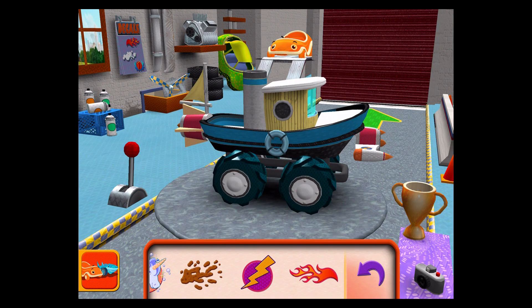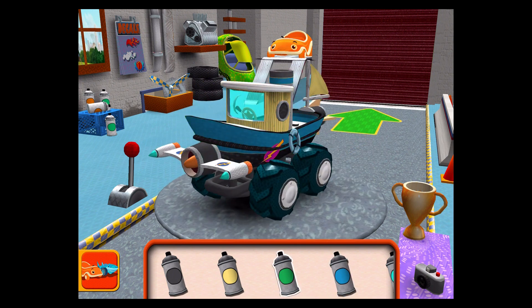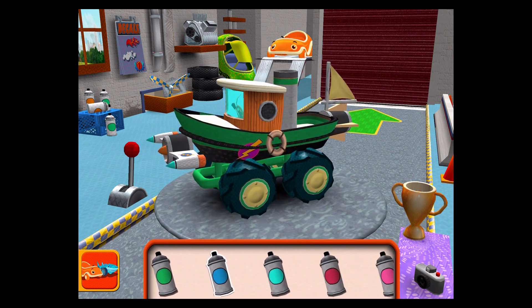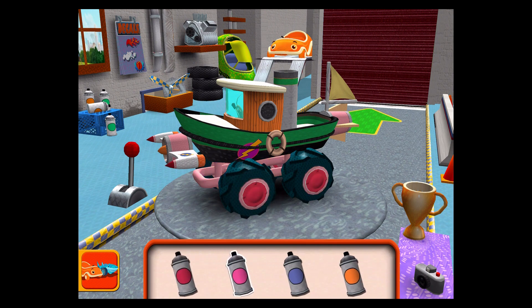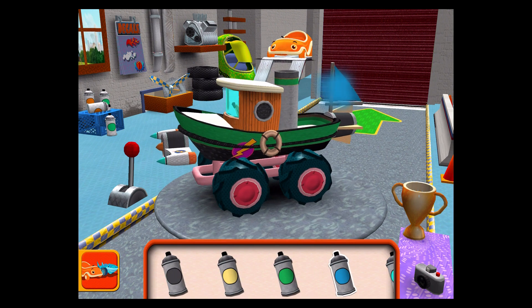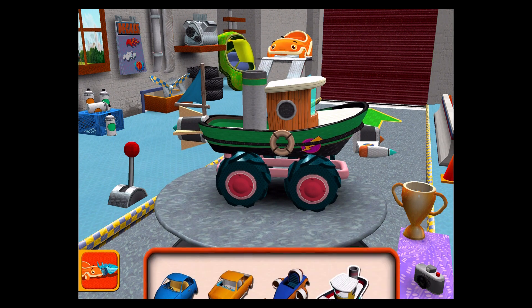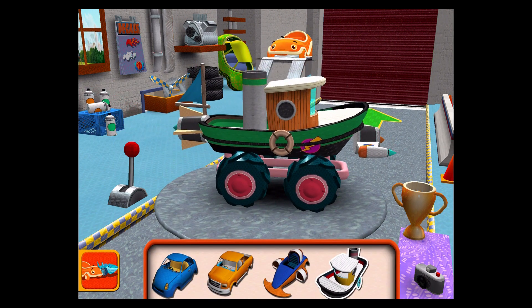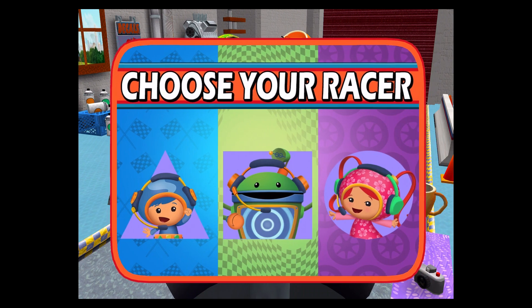Decals. Amazing decal. Paint — choose a paint, then tap the colored part you'd like to paint. If you want to go right to the track, tap here. Choose a car body. Choose your racer. Awesome!